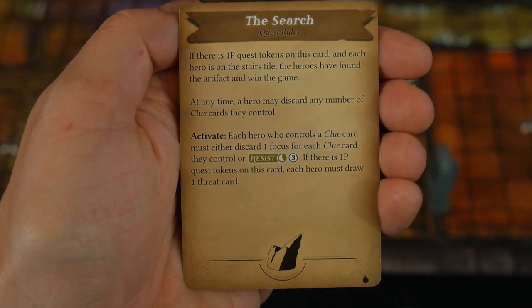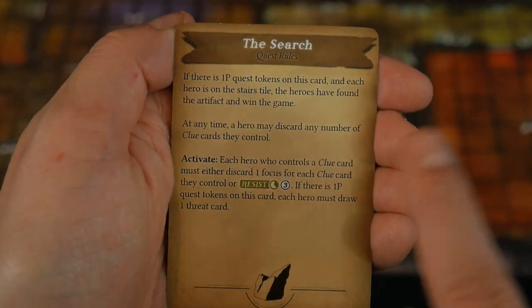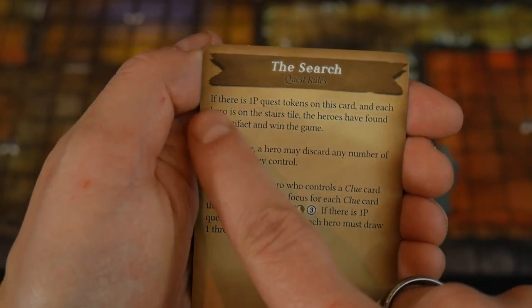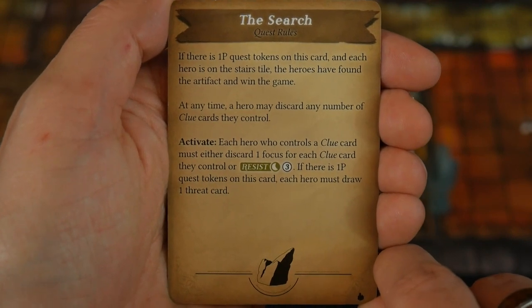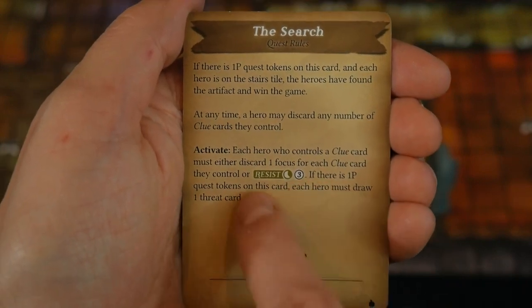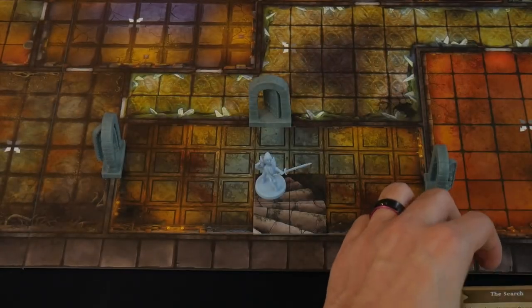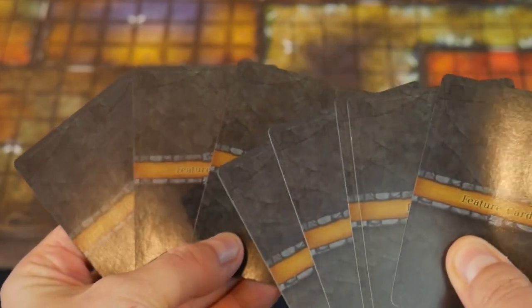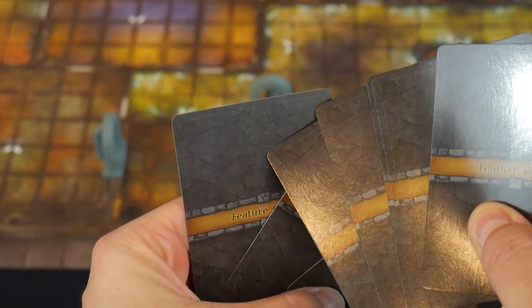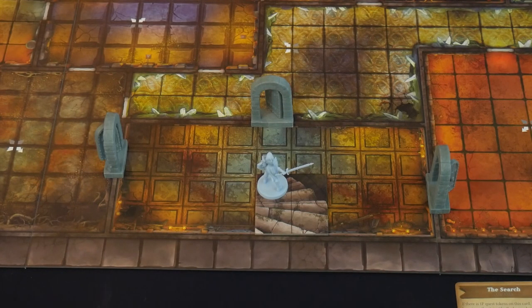Let's look at how we win this scenario. In the Search Quest, if there is one quest token per player on this card and each hero is on the stairs tile, the heroes have found the artifact and win. We're trying to find quest tokens by collecting two matching clues and heading to the altar. The altar is near the bottom of the feature deck — shuffled among two other cards — so we'll need to get through at least five to eight rooms to find it.